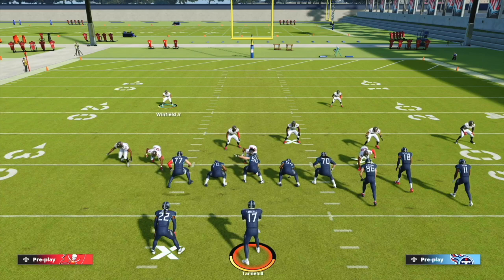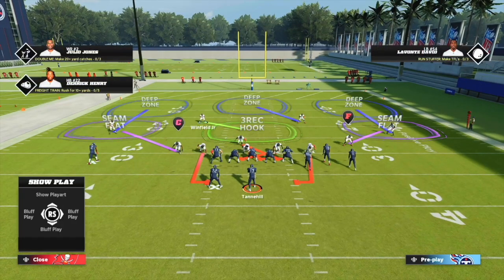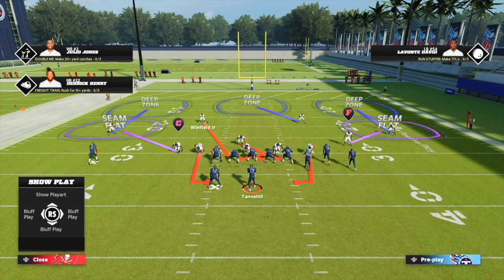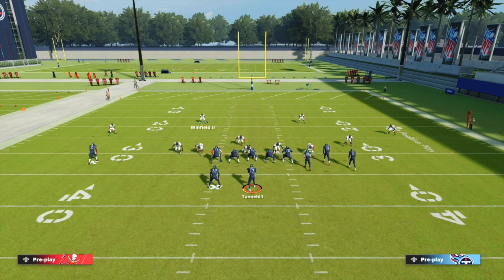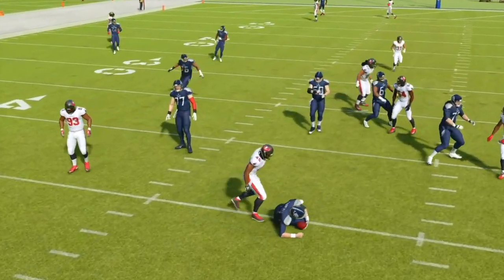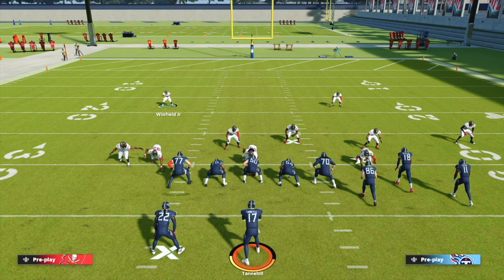We're not going to get nano detected at all anymore — we're going to come in free every time as long as they're sending out five people. Let's snap the ball and show you that he does not get nano detected. We've got everything over the middle covered and we get the easy, simple sack. It's going to force them to block a running back or block a tight end out of gun bunch.